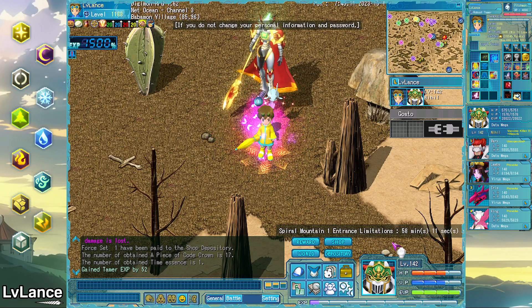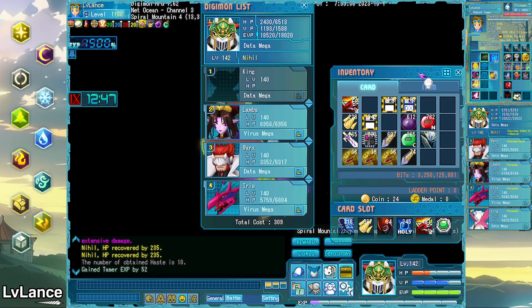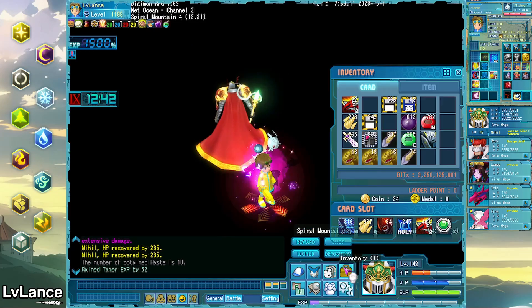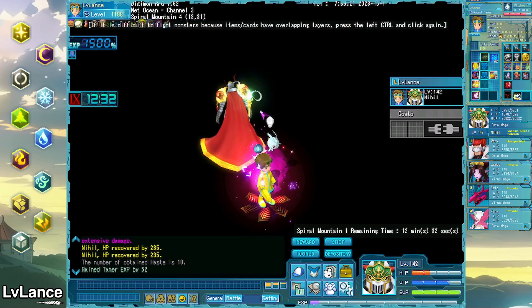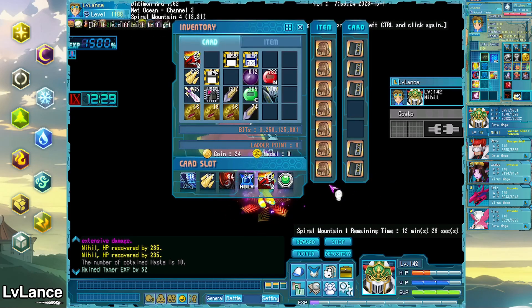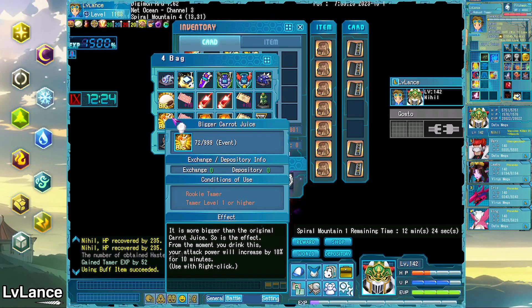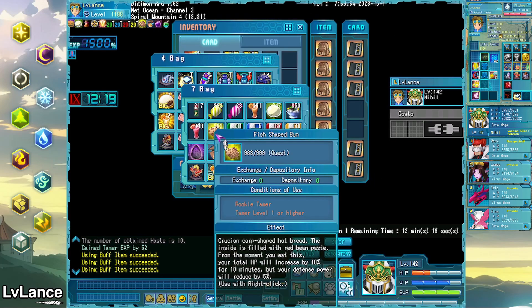So we did it — we completed the entire Spiral Mountain dungeon solo. One of the most difficult dungeons in the game and one meant for two players with very well-equipped Digimon. I very much enjoyed doing this dungeon solo and I think this dungeon in general is a very underrated one — it's a lot of fun. If you want to try it out yourself, make sure to check out my guide in the description. I've made a list of all the unique traits of the bosses in the dungeon. I won't be trying any more solo dungeons for a while, but in the future I'd like to attempt one more or see how far I can get.